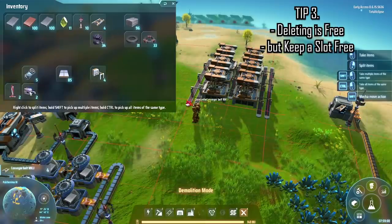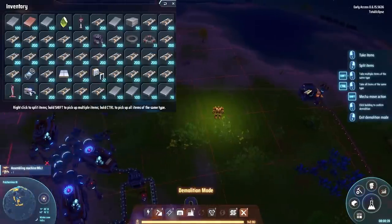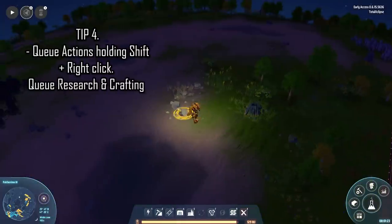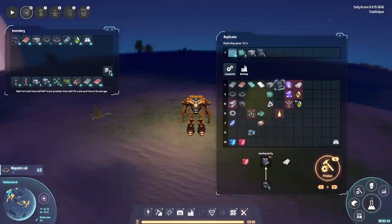Don't worry about mistakes — you're able to delete buildings and they will then appear in your inventory. Just make sure you keep at least one slot free in your inventory, otherwise the item will be removed from the game. You can also queue actions by holding Shift and right-clicking, and queue crafting and research. This uses energy in the background but saves you time in the long run.